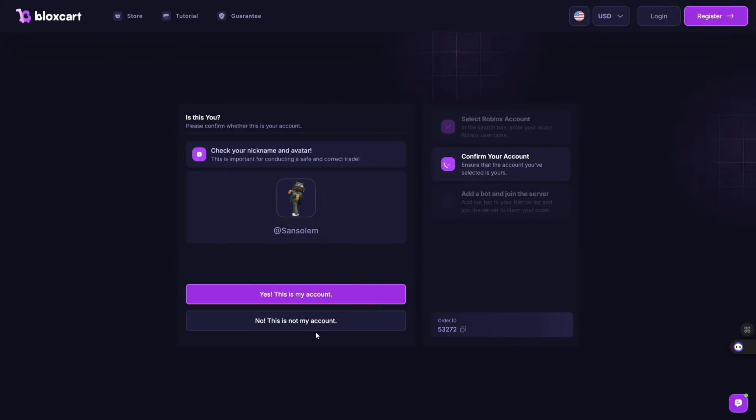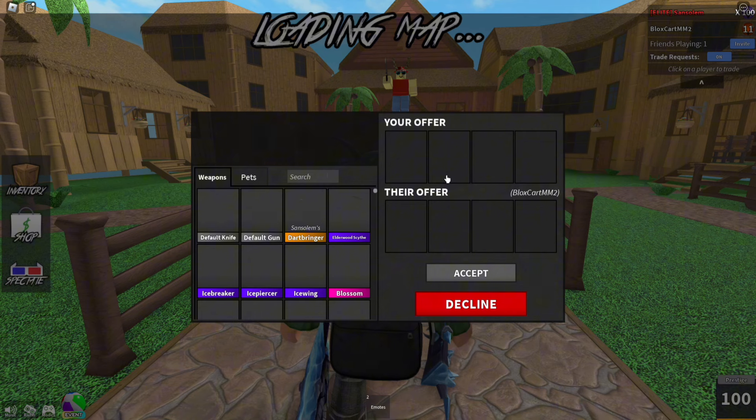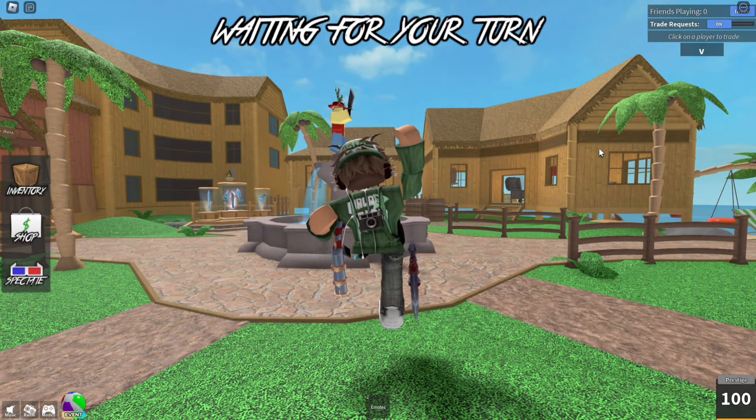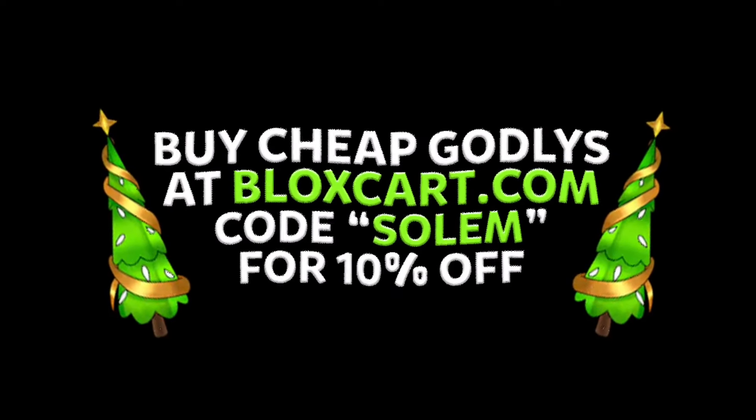Now let's claim our order. Just follow the instructions provided. Join the bot and it has traded me my items. Make sure to check out BloxCard using the link in the description and use code SOLEM for 10% discount.